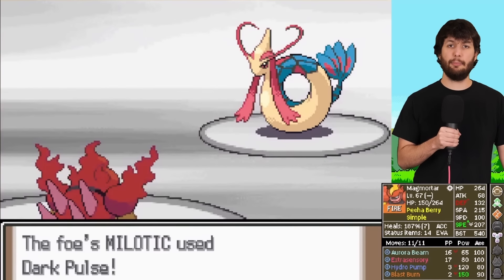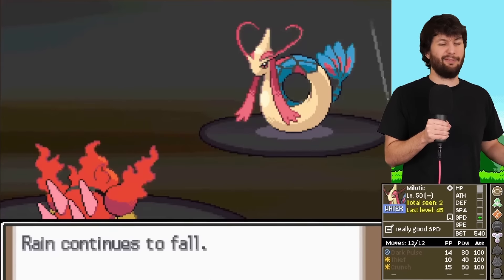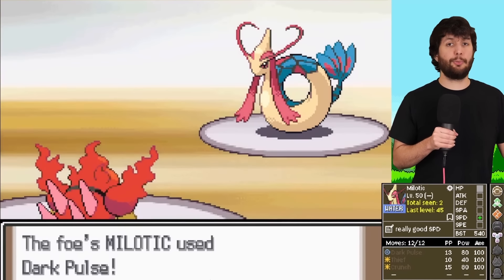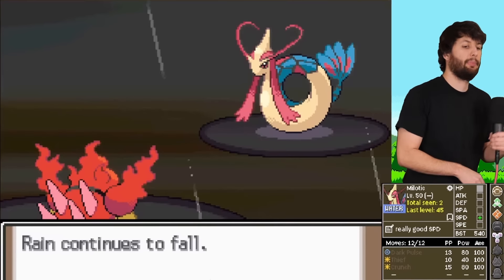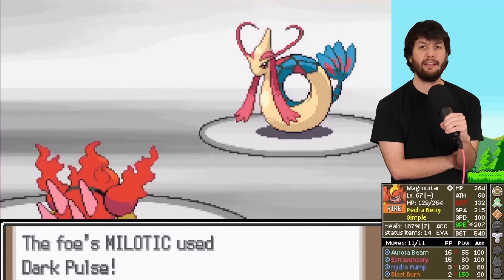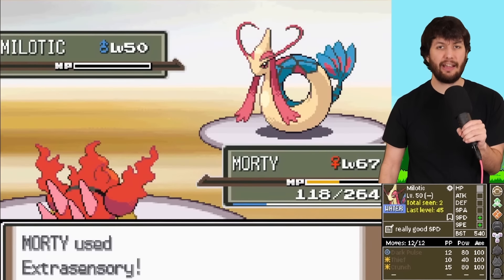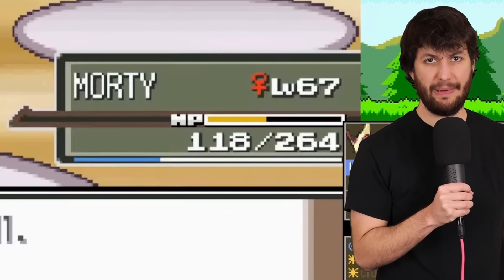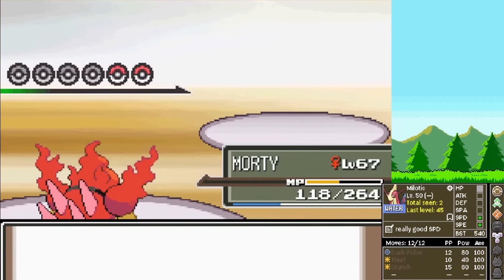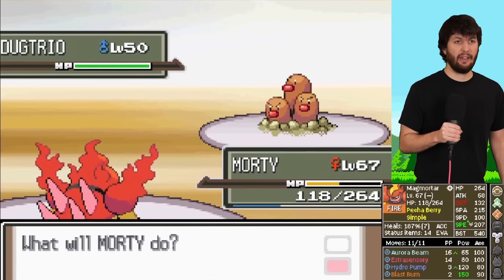Milotic — another scary mon — but there's nothing to think about here, just click Extrasensory. We know Milotic has absurdly good special defense, probably going to take three Extrasensories. We are down to 118 HP. Crasher Wake still has two Pokemon left. He sends out a godsend: Dugtrio — a super low BST mon. However, since our speed is still lowered, the Dugtrio is faster than us and gets a Defend Order up, so our Aurora Beam doesn't one-shot it.